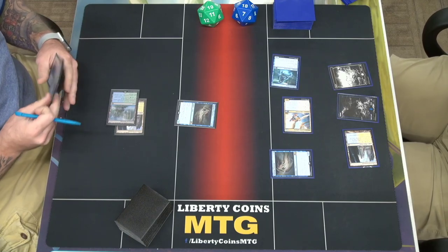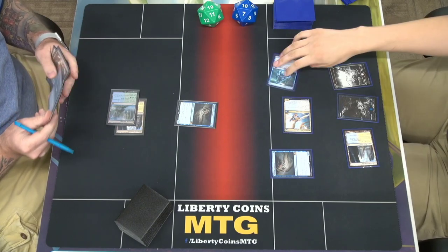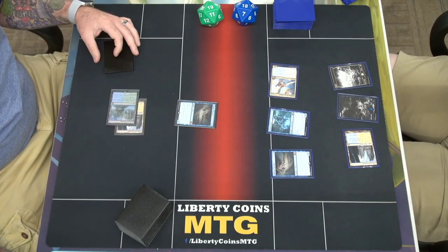There is and there isn't. If I want to trade — well, this can't kill that. This is a 2-2, right? And that is a 4-4? Yep, this is a 4-4. Alright, I'll take 4, I'll put at 15.